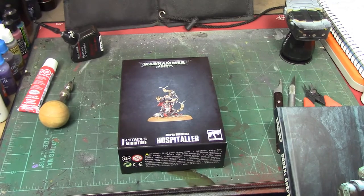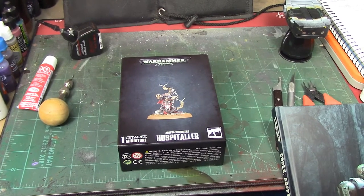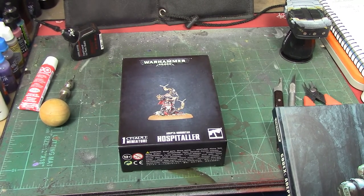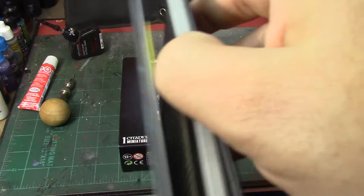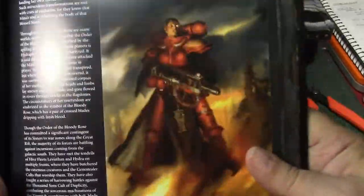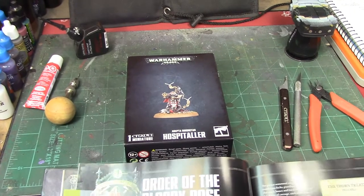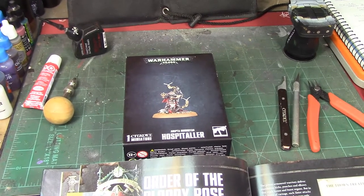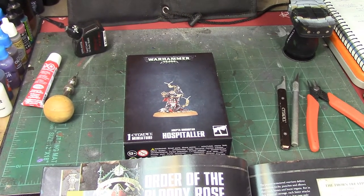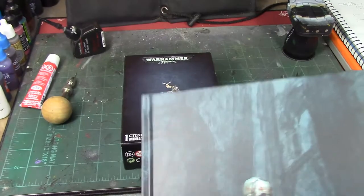You may remember I did the Sisters of Battle box set a little over a year ago. In that box I had planned on doing the heavy flamer member of the battle sister squad as Order of the Bloody Rose. The codex shows red armor and black robes with a white lining — I think that looks really visually striking. Unfortunately the codex doesn't let you take an individual out of the squad and do them as a different order, but since I've only got the one casualty here, I'm going to do her as Order of the Bloody Rose.